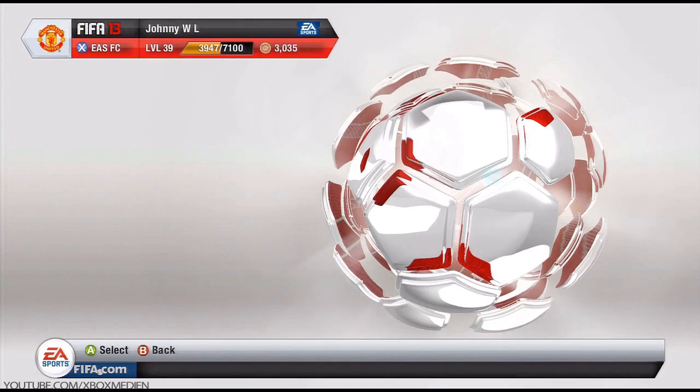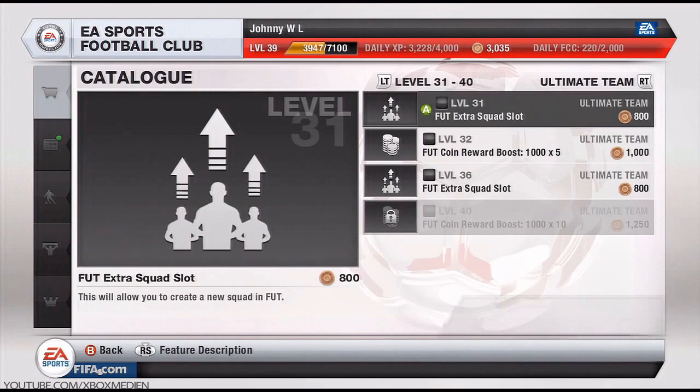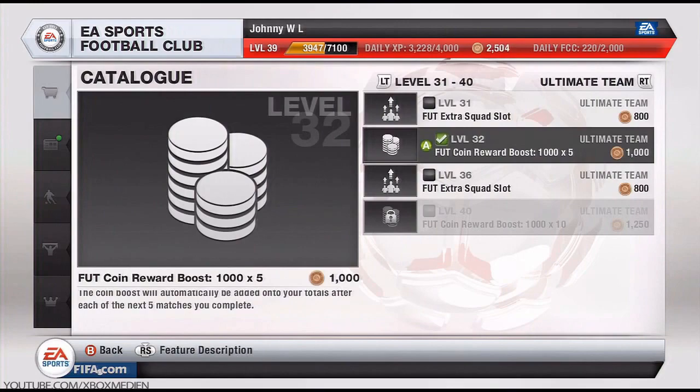Here's another tip. This is backing out of my team and going into the EA Sports Football Club. You can buy a lot of interesting things in here. You can see at the top my level is 39, so I can unlock a certain amount of things. I hold down the right trigger on the catalogue and go to Ultimate Team. I find this one here — it's 1,000 points and it gives me 1,000 extra coins for five games, which is really awesome. You don't even have to do anything; as long as you complete the game, you get the 1,000 extra coins.